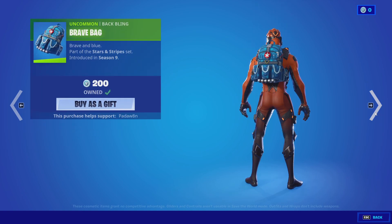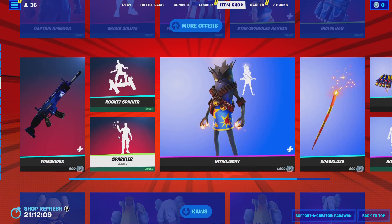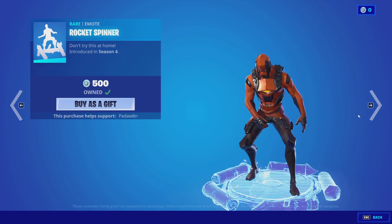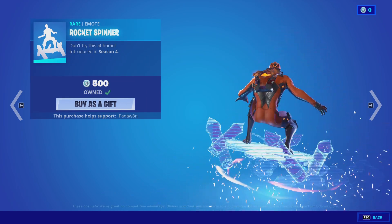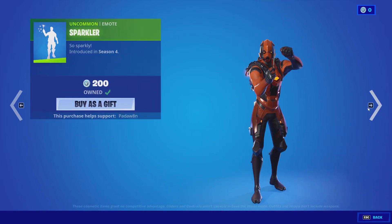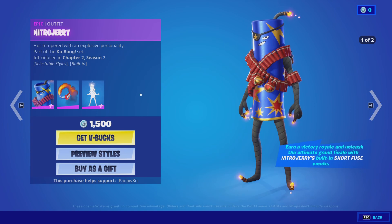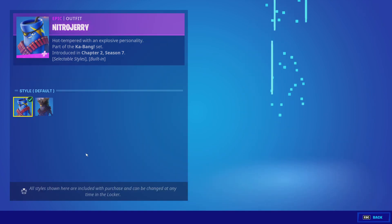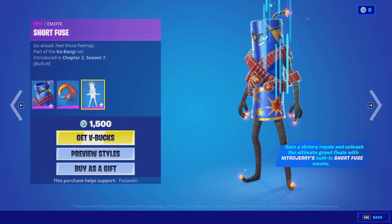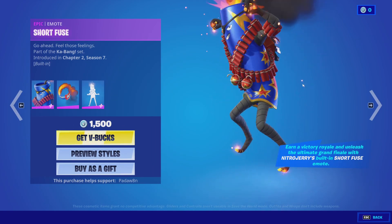We got the Color Guard back bling and the Brave Bag back bling. Then we got the Fireworks Raft, which is super cool — I'm gonna have to buy this as well. The Rocket Spinner — didn't know I had this, honestly, I was gonna buy it. Sparkler. And Nitro Jerry — that's a really dumb name for the skin, honestly — with the Exploded Head style as well. The Fizzle back bling is kind of unique, and the Short Fuse — that's cool.